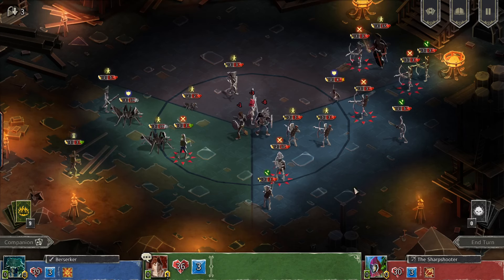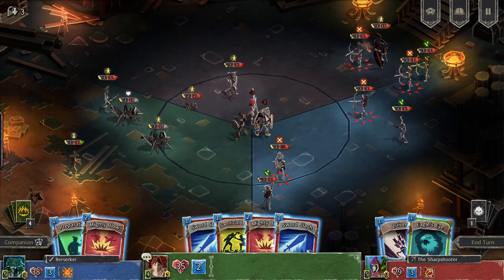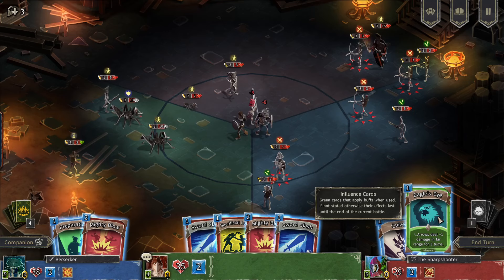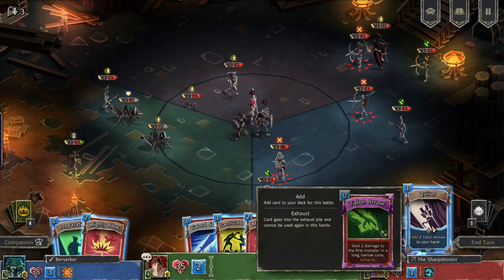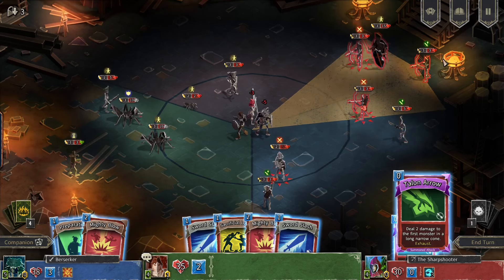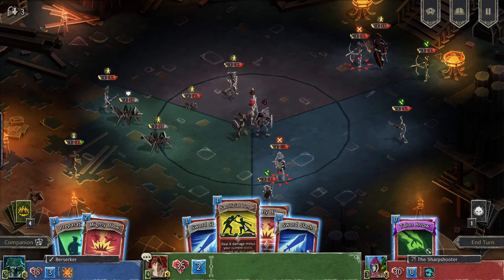We've got a bunch of attacks incoming — eight on our dudes, five in a wide cone. This is a really good move right here to wipe these guys out. He's still got eight damage incoming, all from the rangers. The sharpshooter gets a talon arrow — deal two damage to the first monster in a long cone. Arrows deal plus one damage in far range for three turns. Sharp arrow is great for wiping out at least one of these archers. Not sure if talon arrows count as arrows for the quiver buff — it hits just the first closest monster.